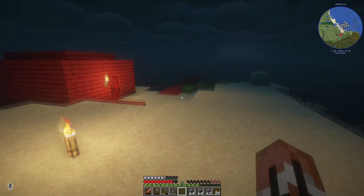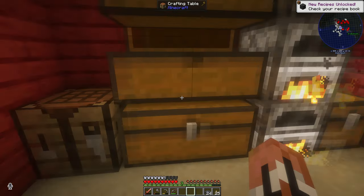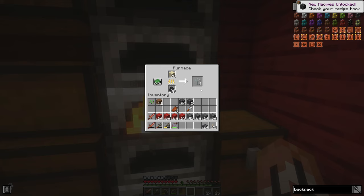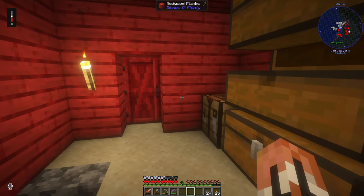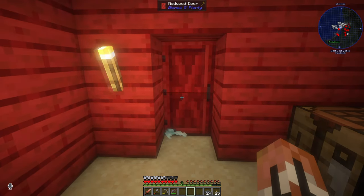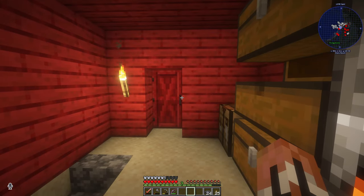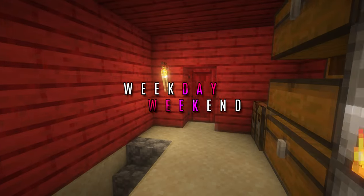Those are for some stairs. I like using half slabs for stairs when I build — it just looks better, I don't know. Alright ladies and gentlemen, that's it for this episode. Check out weekdayweekend.net for more weekend vibes — like and subscribe, all that stuff. Check out the Discord if you'd like to join this Minecraft server. I'll see you next time, next weekend. Bye!